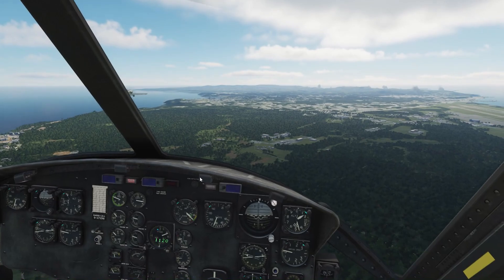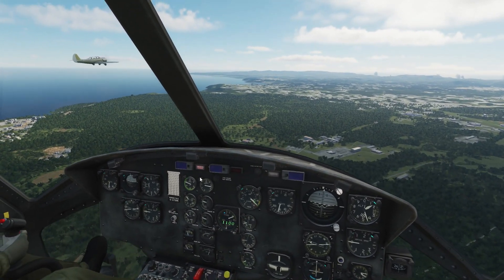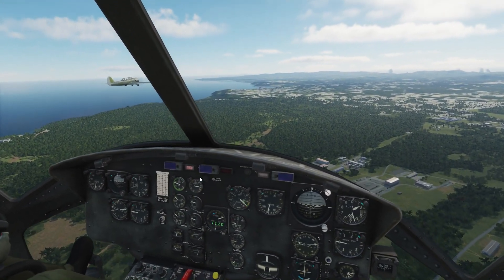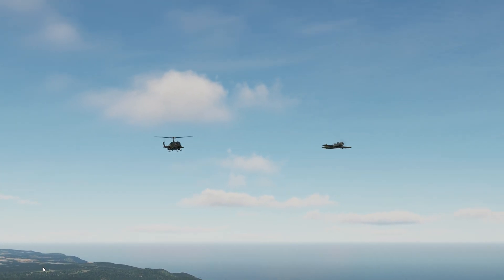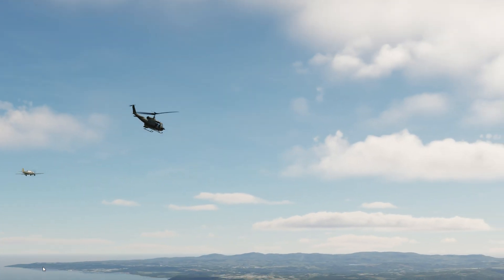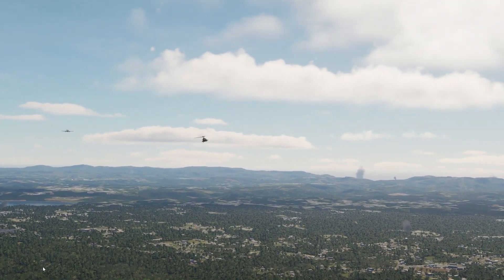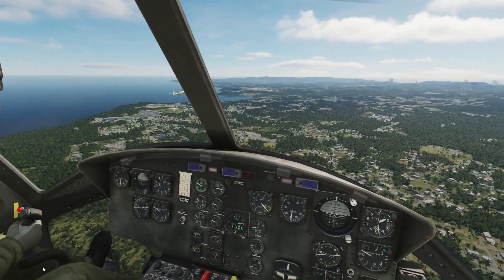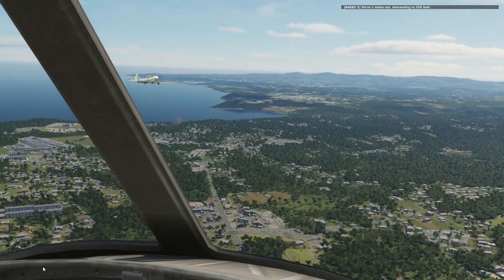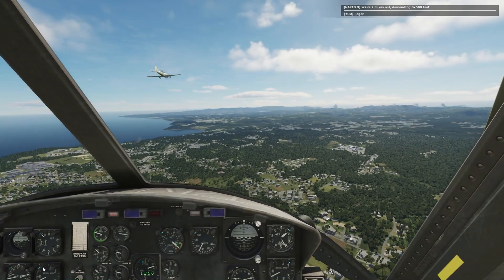There's the international airport right there — that is out of use because it's too close to the front line. There's that big bay, and behind that — yeah — the big bay and behind that, that's Yonah, I think. I'm going to descend.